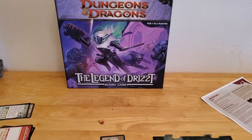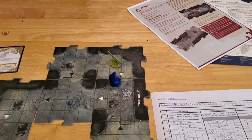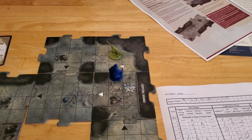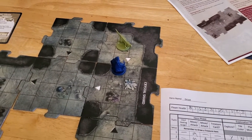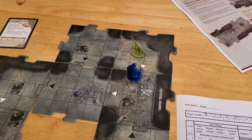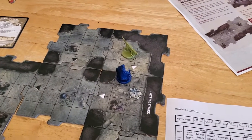We're ready to start turn number nine of the Legend of Drizzt board game, adventure number one. In the last turn, we used our Cloud of Darkness to prevent the Hunting Drake from activating. Probably not the greatest use of that card, but I remembered that I had it finally, so that's why I used it.